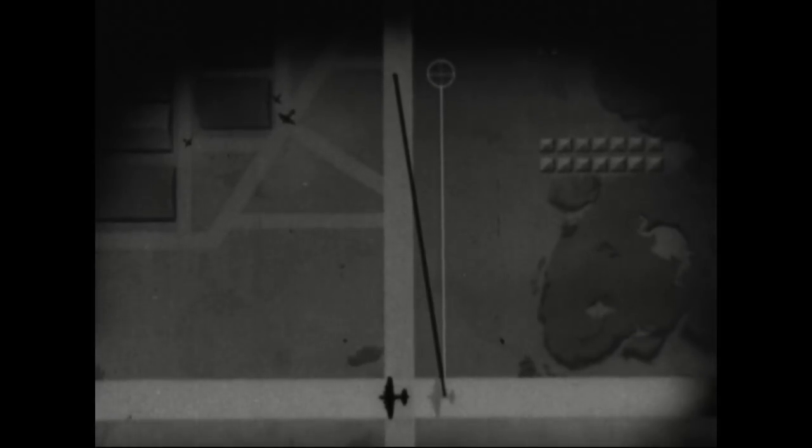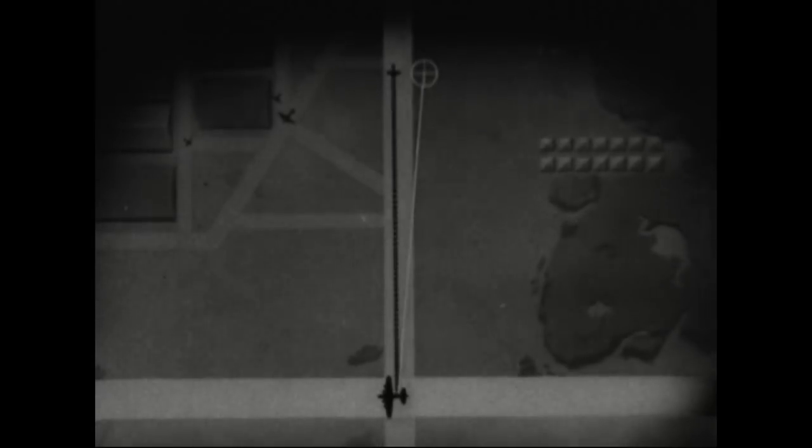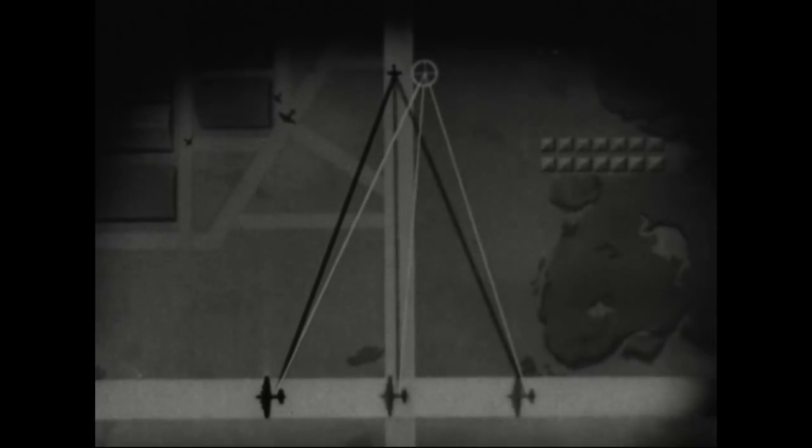To hit this plane on the ground, we must do the same thing — make allowance for the effect our bomber's motion will have on the bullet. We must make this allowance no matter where we shoot from: here, here, or here. This deflection is always between the target and the tail of our bomber.